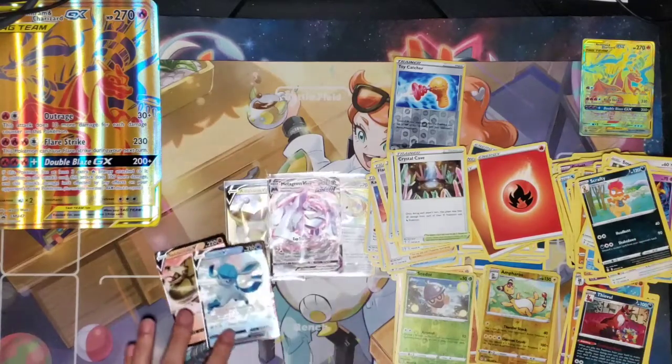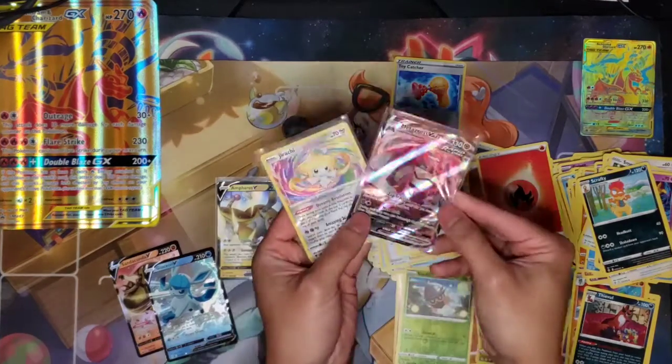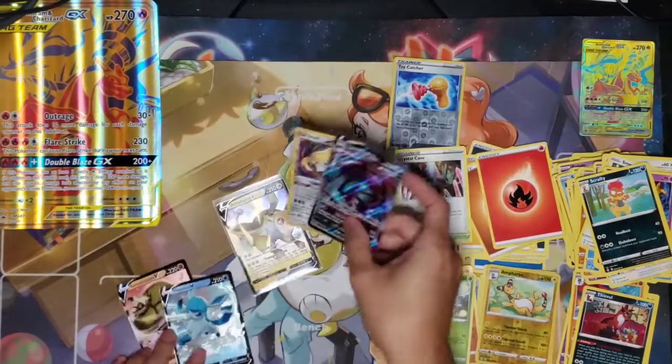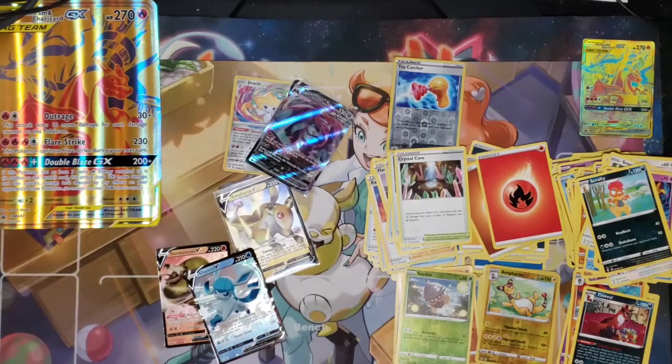So I guess it's a decent opening. We got some Vs in here. The highlights of this box opening are the Metagross textured full art and the Jirachi. We got three Vs total — not too bad of an opening. Thanks for watching guys, we'll see you in the next video!